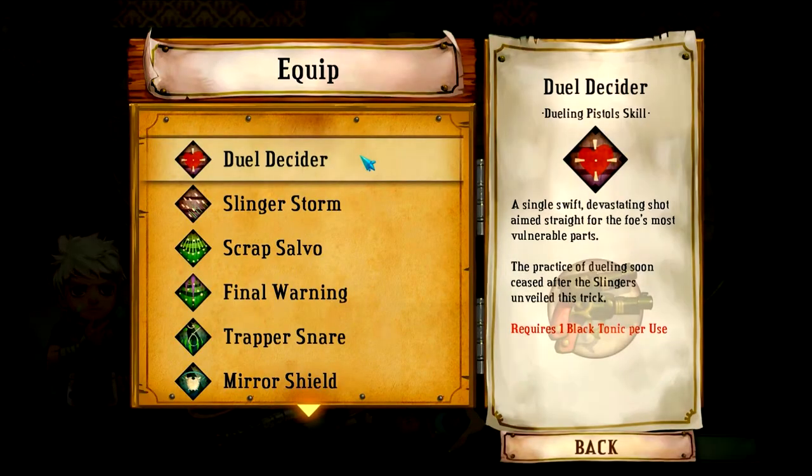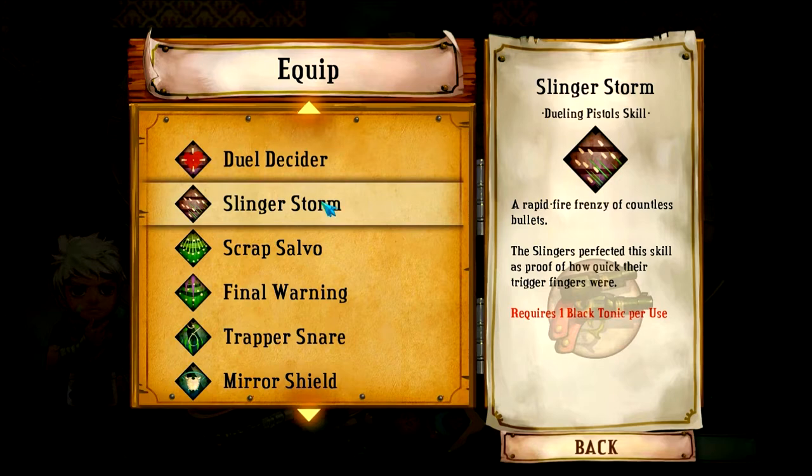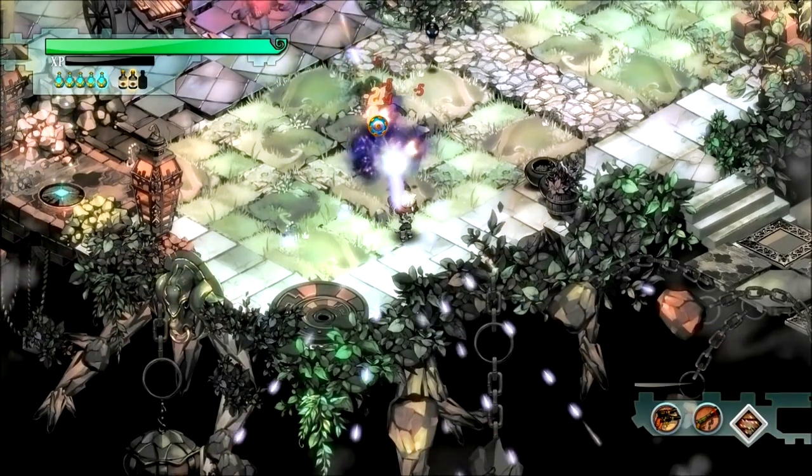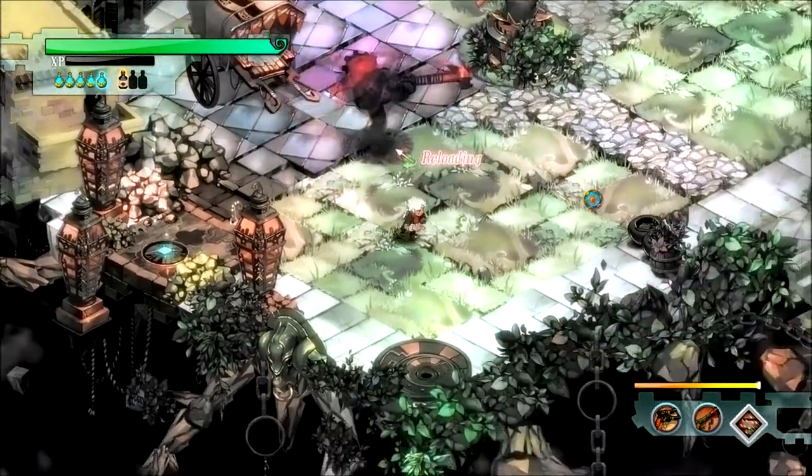Next up are the Dueling Pistol skills. First up we have Dual Decider — one single shot that should do a ton of damage. Let me see if I can find a Windbag for this. Oh, 196 damage! Next we have Slinger Storm. With Dual Decider I was expecting more damage than that — sure we killed it, but the number felt low. Slinger Storm is rapid fire with the pistol — sounds exactly like what I want. Go Slinger Storm! I do have to aim still though.